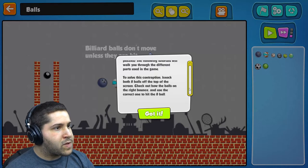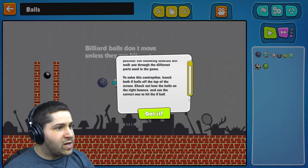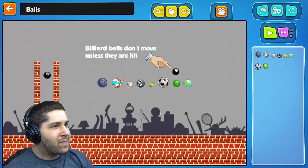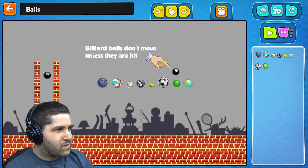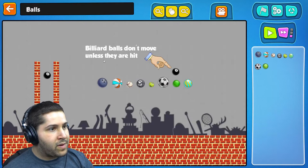To solve this contraption, knock both eight balls off the top of the screen. Check out how the ball on the right bounces and use the correct one to hit the eight ball. Got it. Okay. Billiard balls don't move unless they're hit. Okay, makes sense.